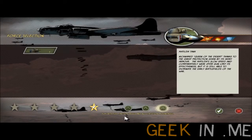So I guess we're playing with... it's a tank. We're playing with a Matilda tank, nicknamed Queen of the Desert. The British and their names. Thanks to the great protection given by its heavy armor, the Matilda's slow speed and comparatively weak 2 PDR gun limits its effectiveness, but it's still able to dominate the early battlefields of the war.